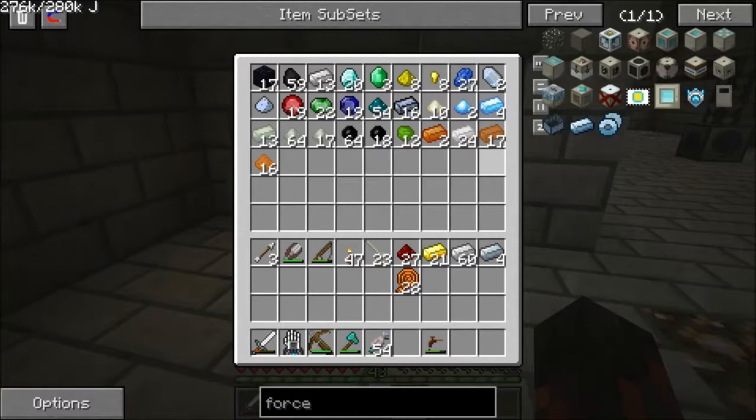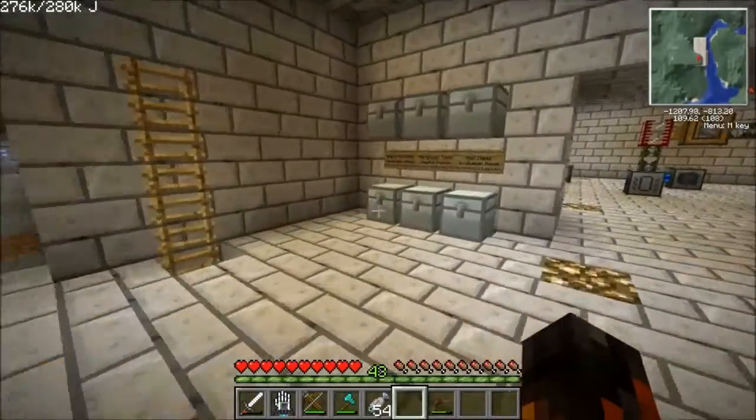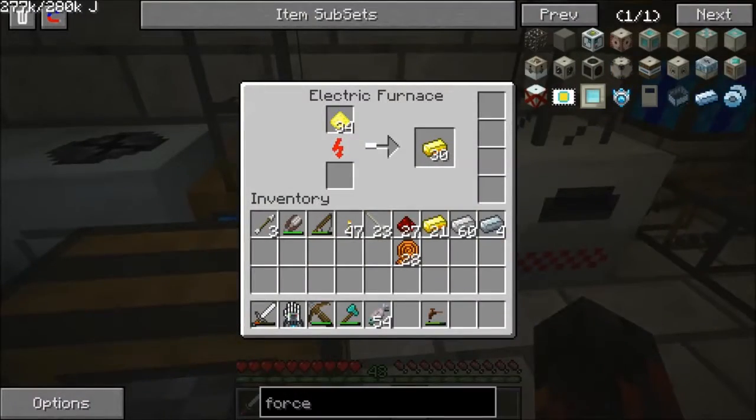I had about three stacks of iron. One stack of that iron — I don't even know what happened to it, it just disappeared randomly, despawned from the earth. So I don't even know what happened. That's why I'm making gold, because I need gold cables.